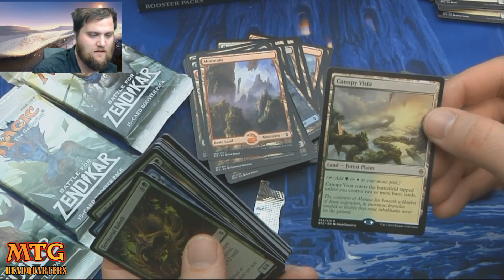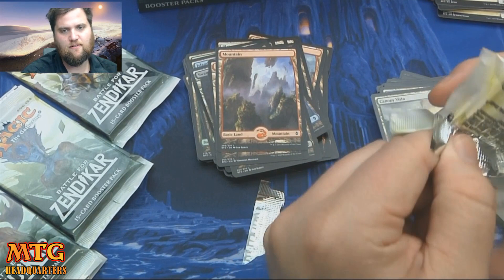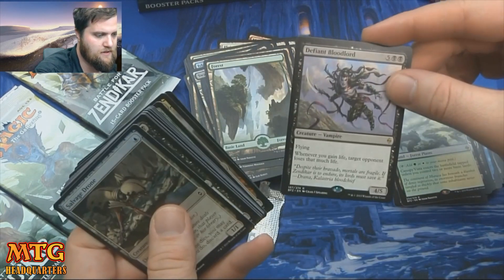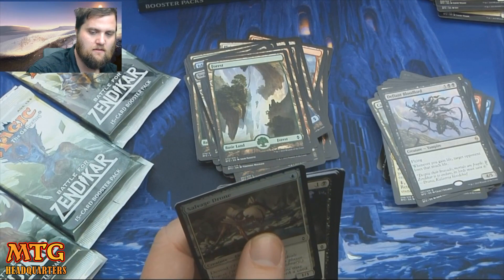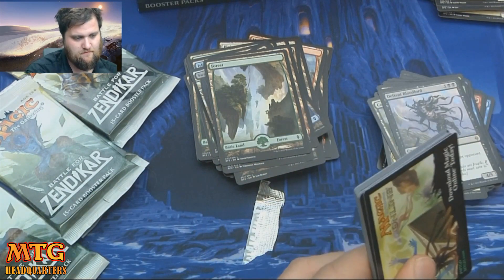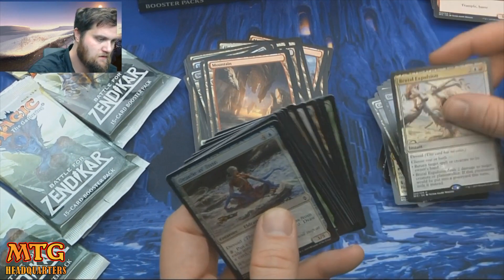Canopy Vista. I was wondering earlier when we were opening all those mythics where all the rare lands were, because in draft that's literally all I open. Defiant Bloodlord — this is the top end of the white-black life gain deck. Tajuru Warcaller — two copies of that can be enough reason to play green, in my opinion. Brutal Expulsion — pretty good card.